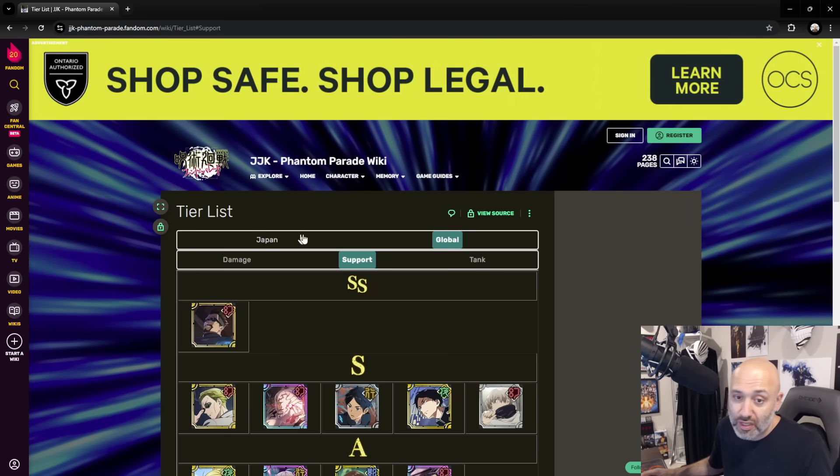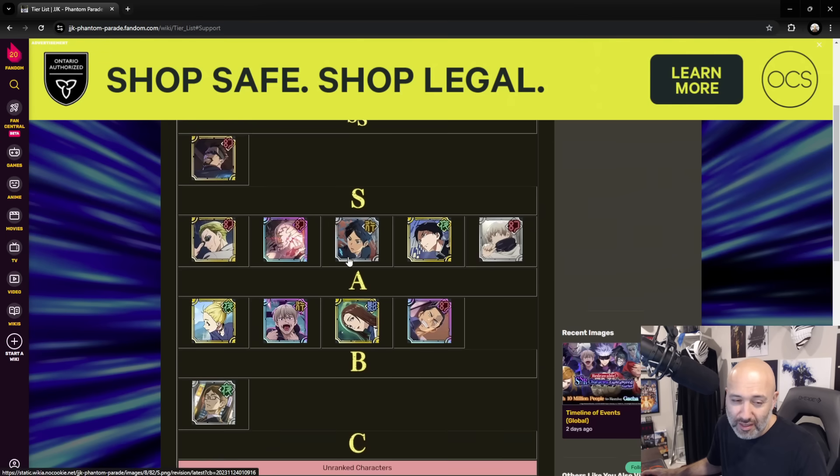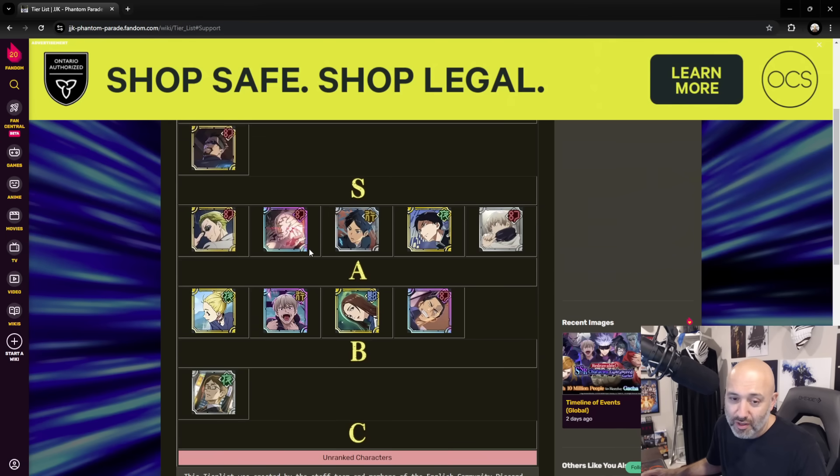Let's go over the Global support units. Most of these units are going to be SRs with one SSR in the mix. I think that Momo does deserve to be S as well. This is actually my support team right here — with Gojo that's my team, and I think they're fantastic. All of this is really, really well put together. I would say Momo will probably move up and the rest looks pretty good. I wouldn't change this too much.